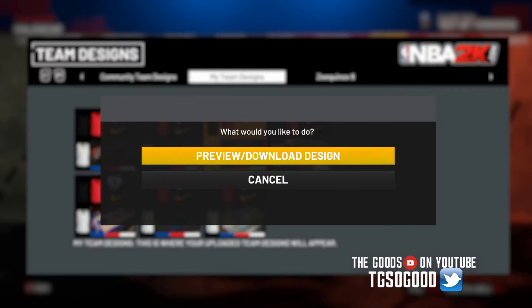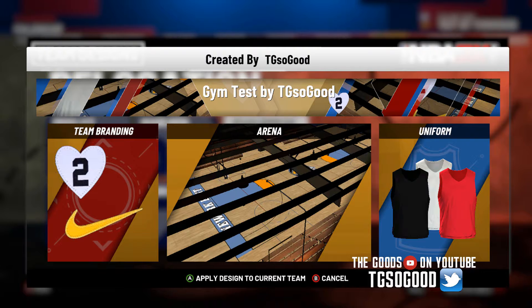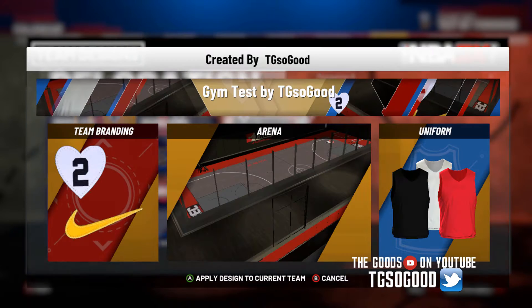They've got some new courts. This is the blacktop court — you can use that. Last year when I uploaded these courts they weren't working properly at first. This one here is the Newark East high school court from MyCareer, the court your main character goes to in high school.